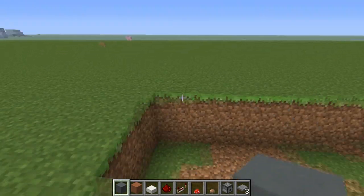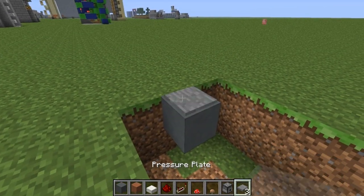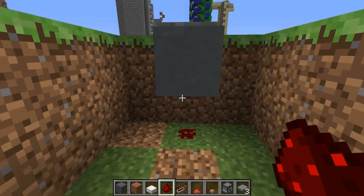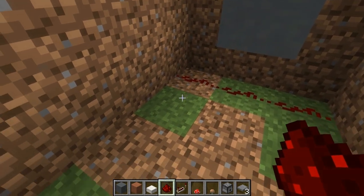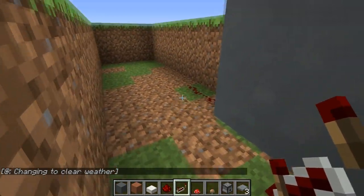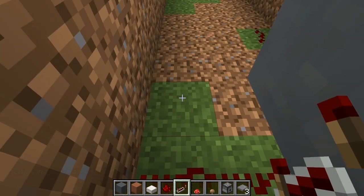Now we're going to lay down some redstone. Place a block and a pressure plate on top, wherever you want the front of your mushroom farm to be. Place redstone directly below that, to the left and to the right. Then on the left side, come out an additional three blocks and make the circuit which will turn your pressure plate into a double pulse.